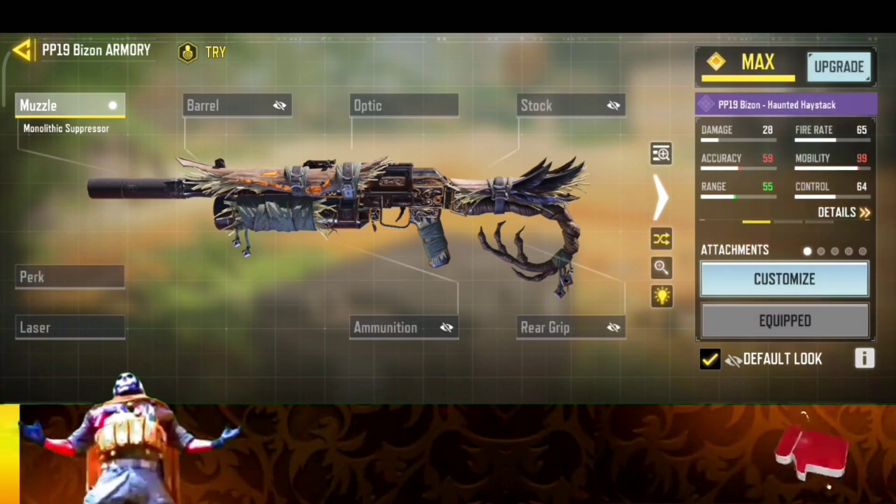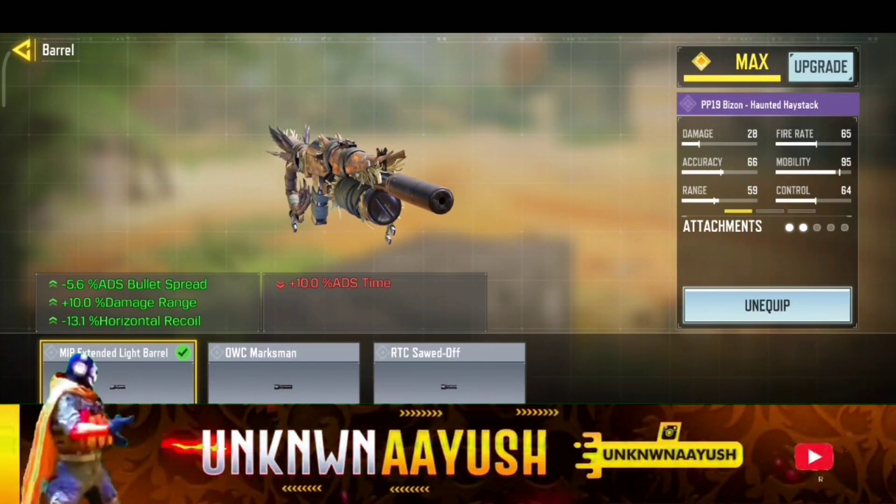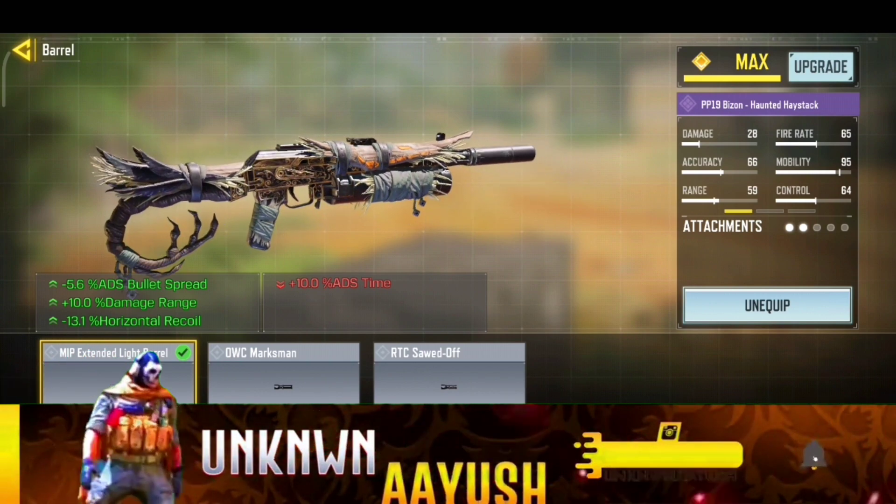Moving ahead, for the second attachment we use the MIP Extended Light Barrel. It slightly increases weight to improve stability and increase firing range.